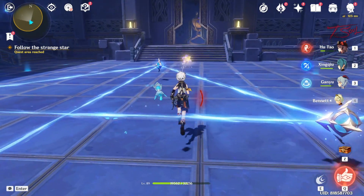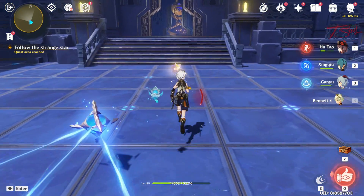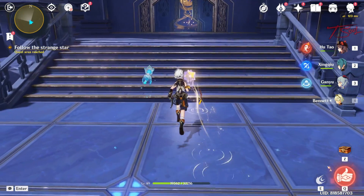After guiding it to the main room, fall into the well in the middle to continue the story, where you do a little bullet hell event with Mona.